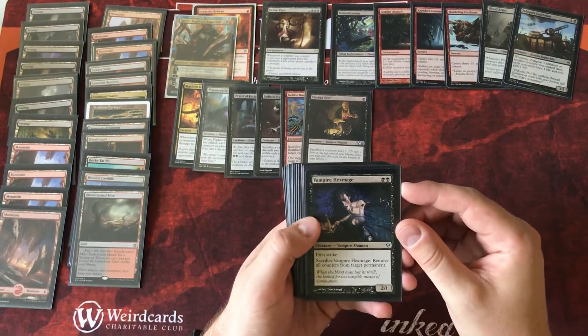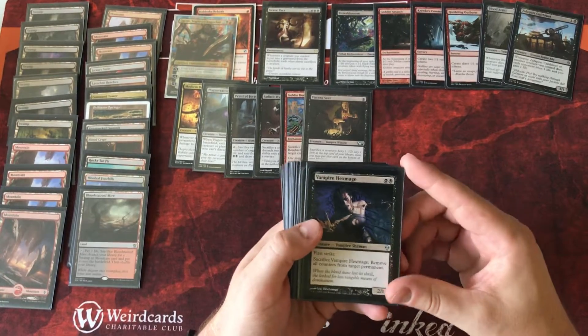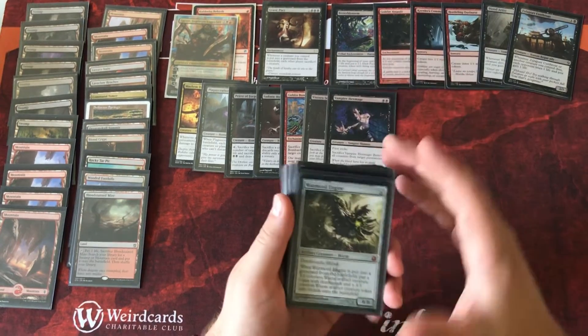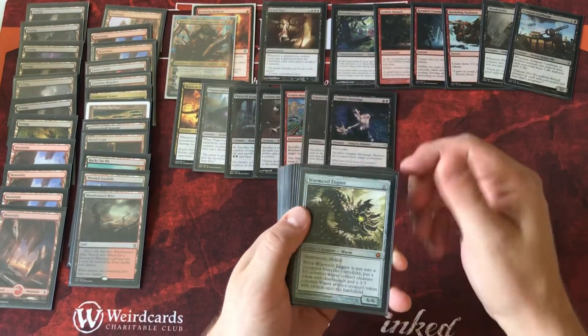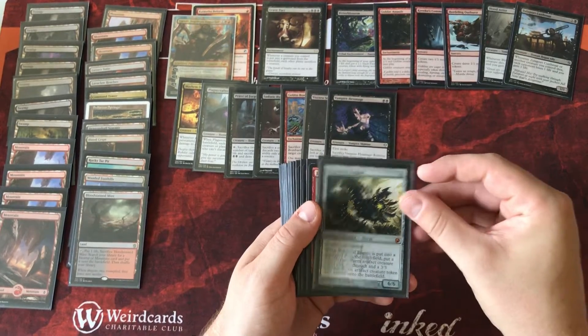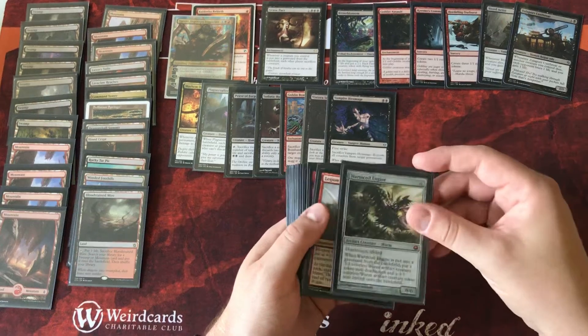Vampire Hexmage is a good sacrifice creature — we just sacrifice the Hexmage and remove all of the counters from our opponents' planeswalkers. Wurmcoil Engine is just an awesome card in this deck. It is great on the board and great in the graveyard — if we can ultimate Redd we can create three Wurmcoil Engine tokens and then get the additional tokens when it dies. Lifelink is actually amazing in this deck since we are going to pay life to create things like Bitterblossom or draw cards.